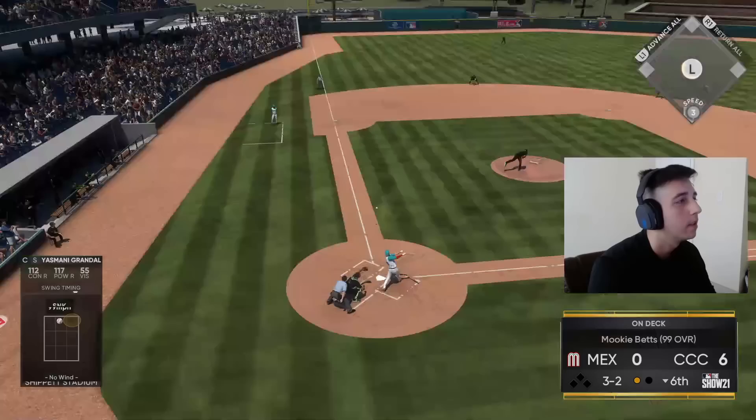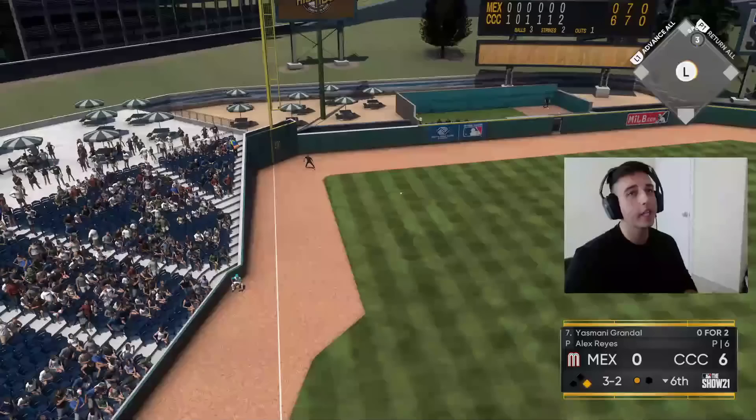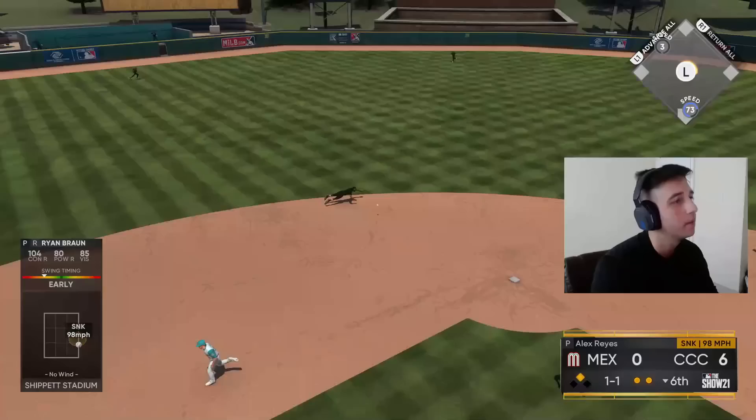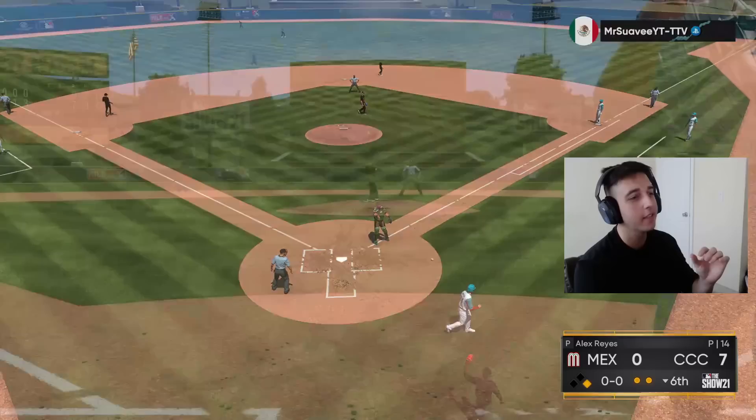Yasmani gets a late double, beats the shift — hey, if you're gonna use the shift you better know that's gonna happen. Double for Yasmani, he's on second, one out for Mookie. Base hit up the middle, let's go — we're gonna score on this. Yasmani with the three-speed scores — seven-nothing lead! Three runs in the inning so far, back to the top of the order, let's keep rolling with the bats.